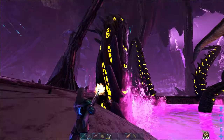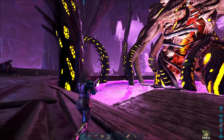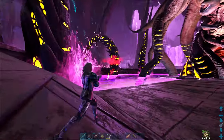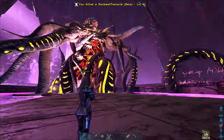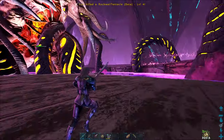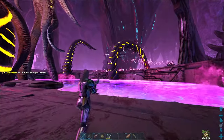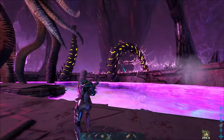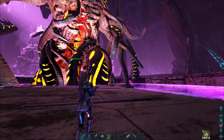It's at half HP already. Look at those tentacles - if you don't kill them, they will spawn the balls. The radiation balls that will rip your flag. So be sure you get those lightning ones first when they spawn.